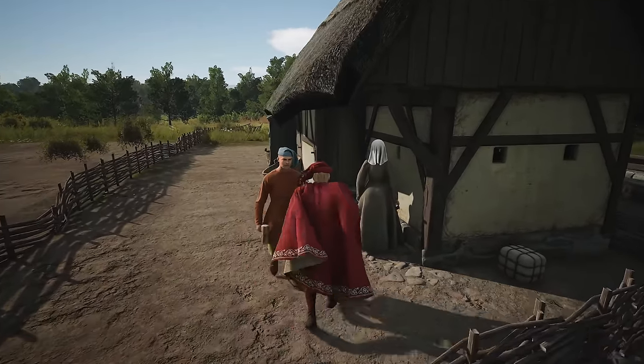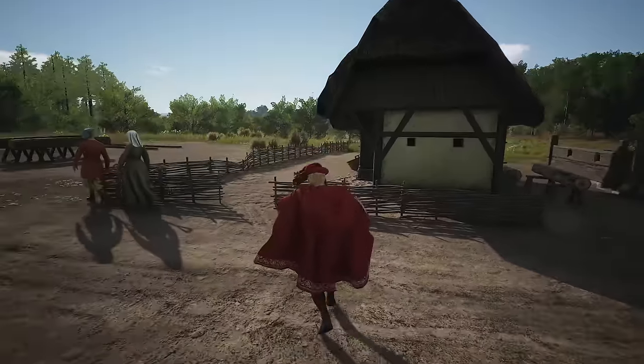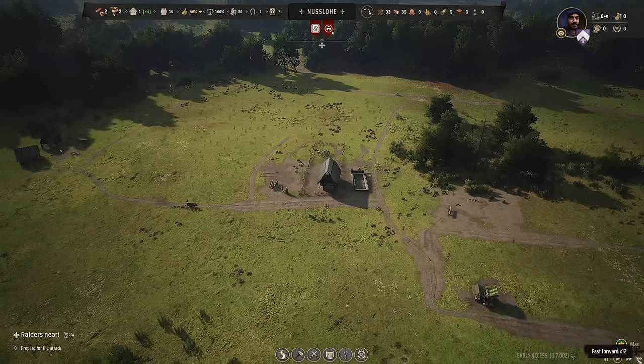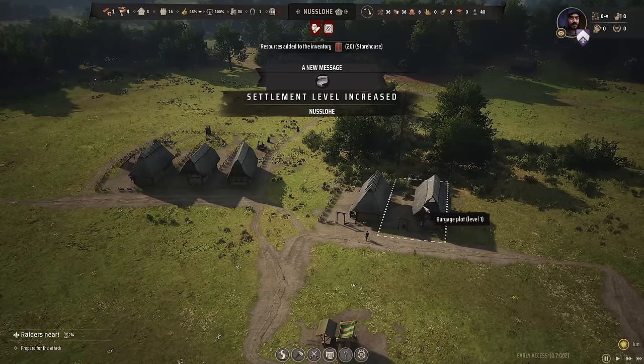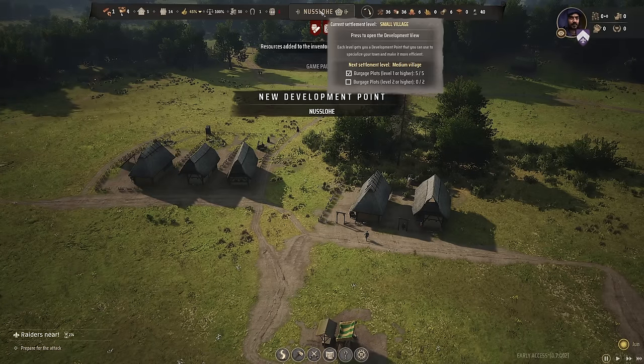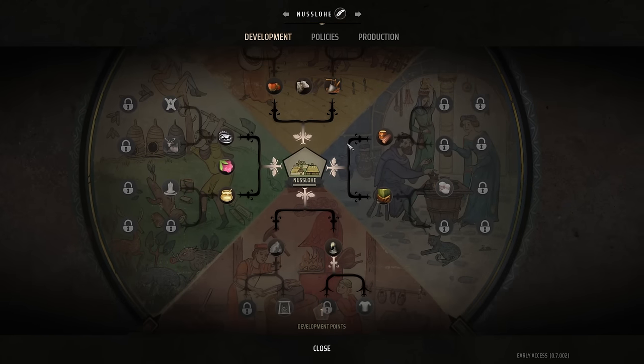There it is — this is our very first house. Now we have one family with a house. We just need to get the other five houses up, and then we need to work on our approval to start growing. And just like that, we have our fifth house built. So we have reached small village level, so we do get a perk point to spend.